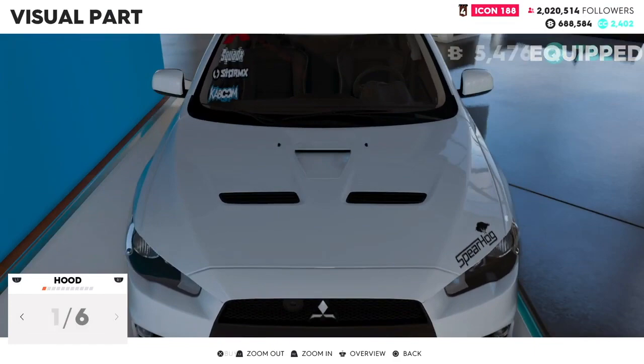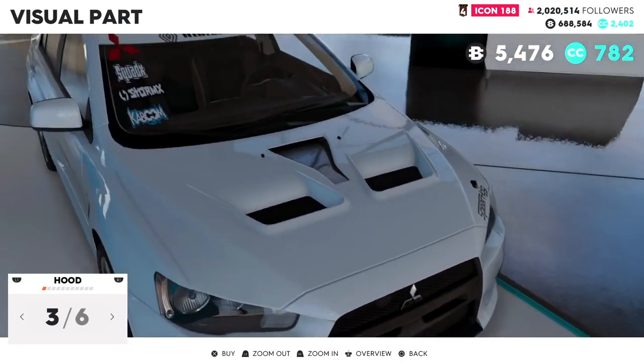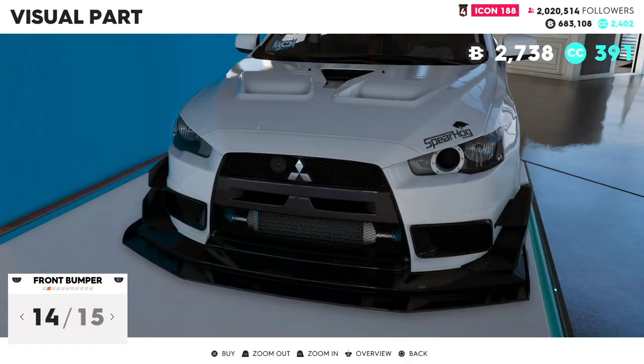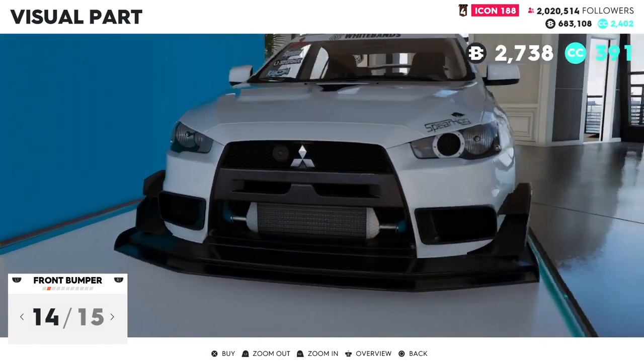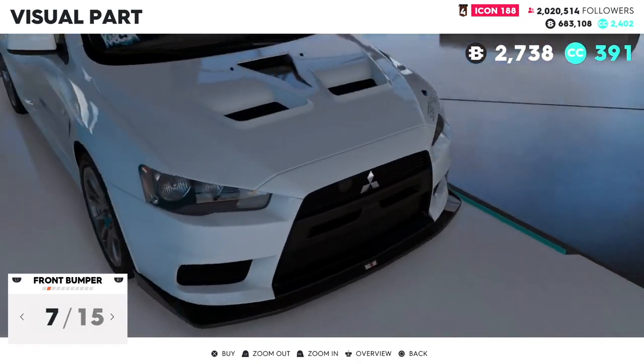Visual parts — hood. I will not choose a carbon hood. Maybe that one. This is going to be a street car, so I will not have an intake in the headlight there. That one actually — it's not too much either.